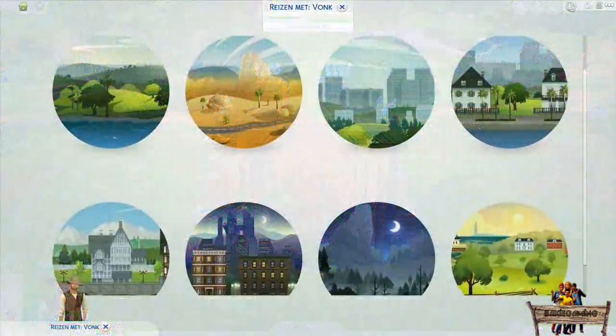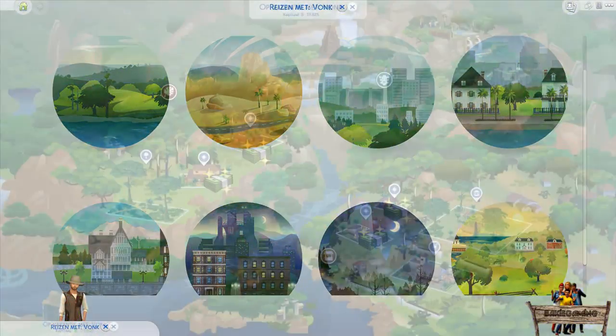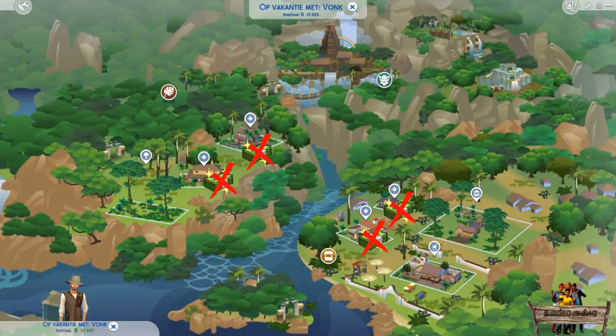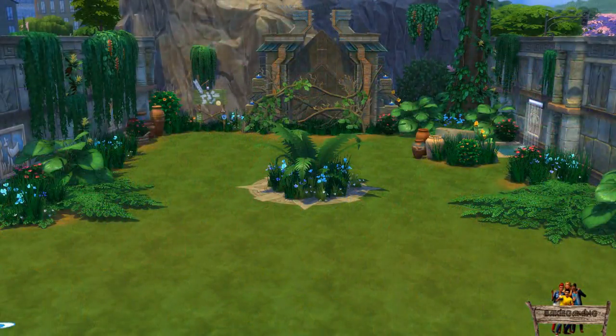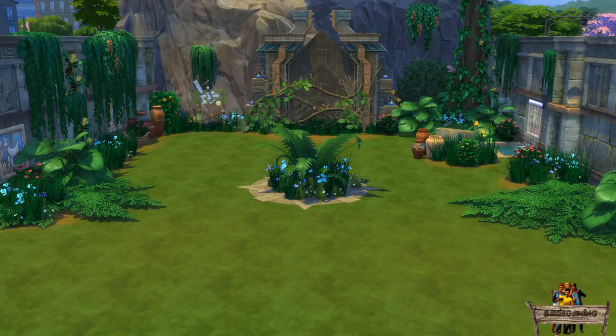Now another big advantage with this temple gate is that you can place it in every neighborhood you want, making it possible to enter the hidden temple even without having to pay the rent for a house in Salvadorado. Just place this gate onto your residential or community lot in one of the neighborhoods. In this case, I made a small jungle garden in Newcrest and placed the temple gate entrance against some rocks in the back, and I also used some of the walkthrough jungle grasses.